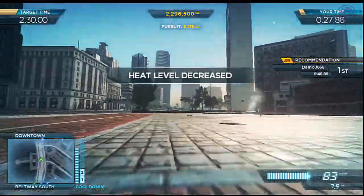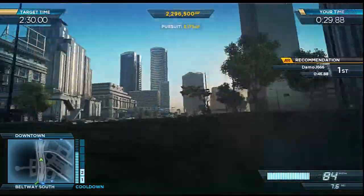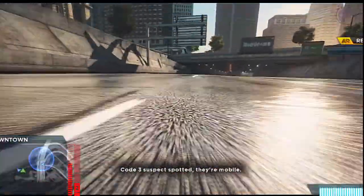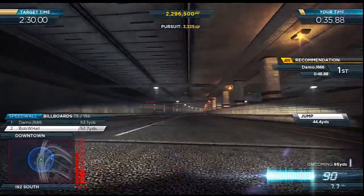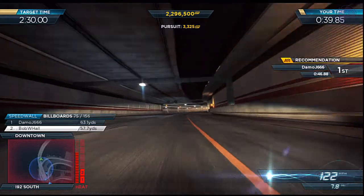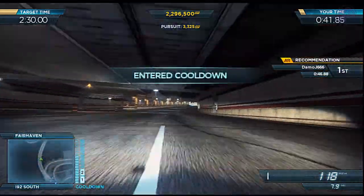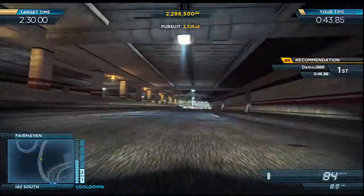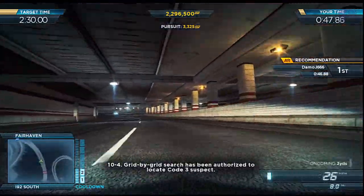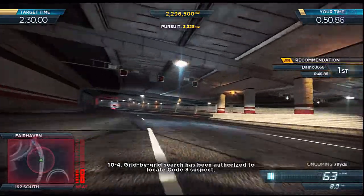All units, we have a suspect at large within the pursuit perimeter. Commence standard search. Over. Code 3, suspect spotting — they're mobile. Dispatch, suspect is gone. I need a perimeter search pattern. 10-4. Perimeter search has been authorized to locate the suspect.